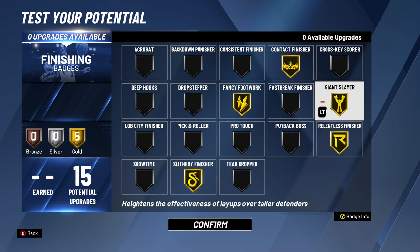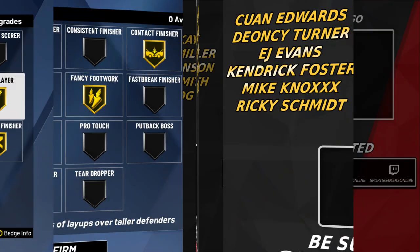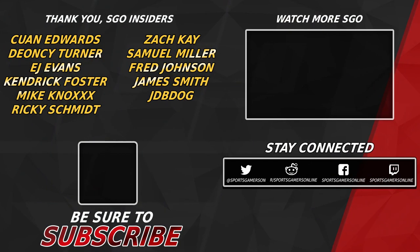Between these two builds, you're making yourself a worse finisher going from build one to two, but becoming a way better defensive player. Which tradeoff would you make? Let me know in the comments down below. Stay tuned here at Sports Gamers Online for more NBA 2K20 content — make sure to subscribe to the channel if you haven't, and hit that bell icon so you don't miss anything we put out. Alright people, I'm Chris. Thank you all for watching, and be good y'all.